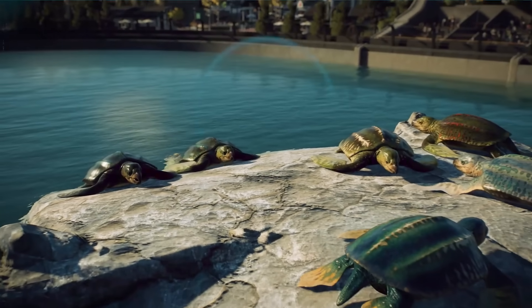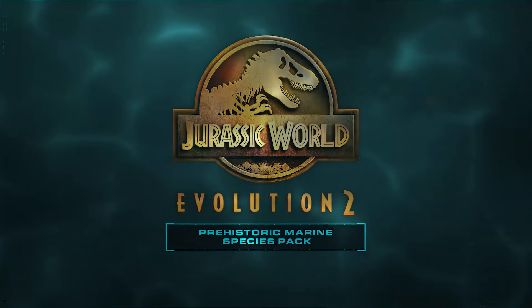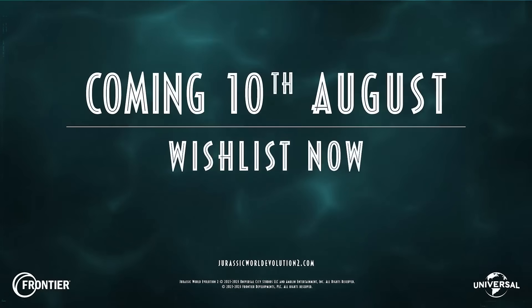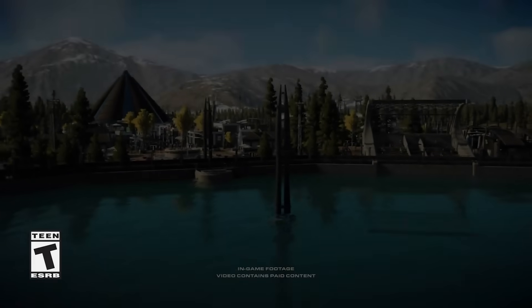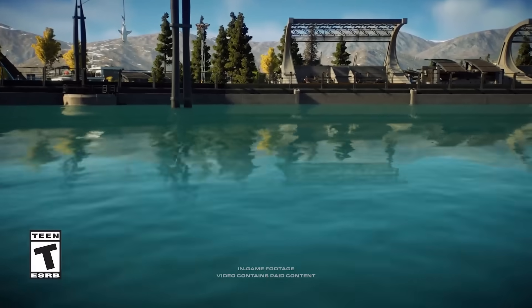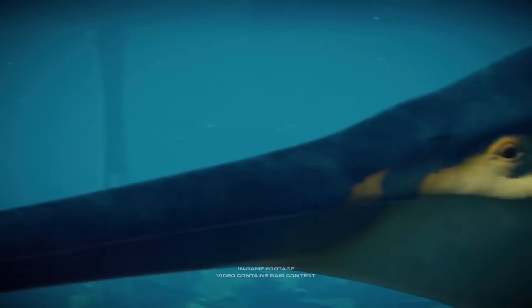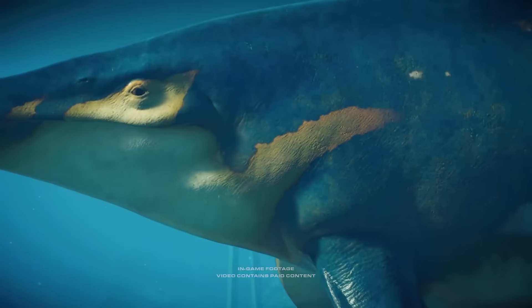When we go to the official Jurassic World Evolution 2 website, we can get a bit more information about this DLC and a little about update 7 as well. The description reads: 'Give your guests an unforgettable underwater experience with four new marine species — gentle giants, prehistoric reptiles, and powerful armored predators into your lagoons.' The first one being the Archelon.